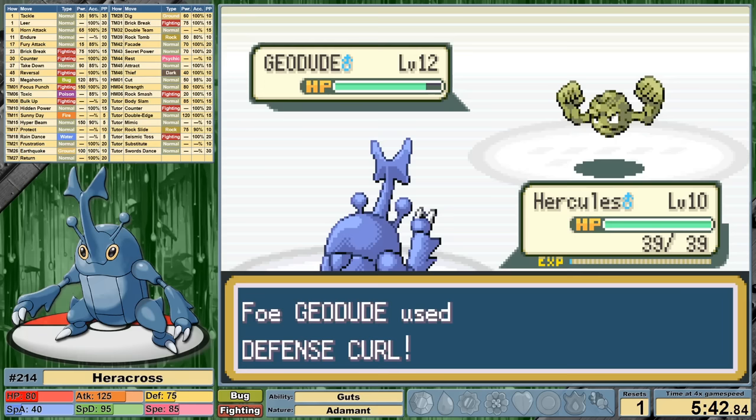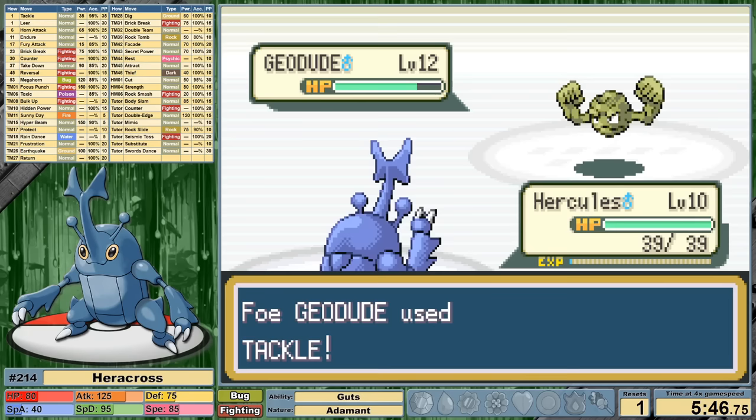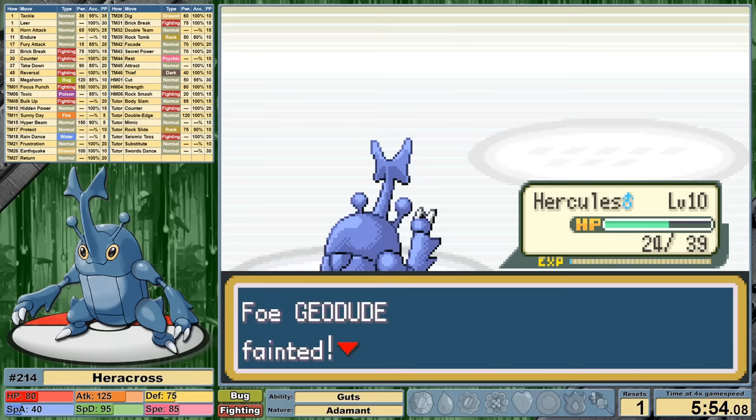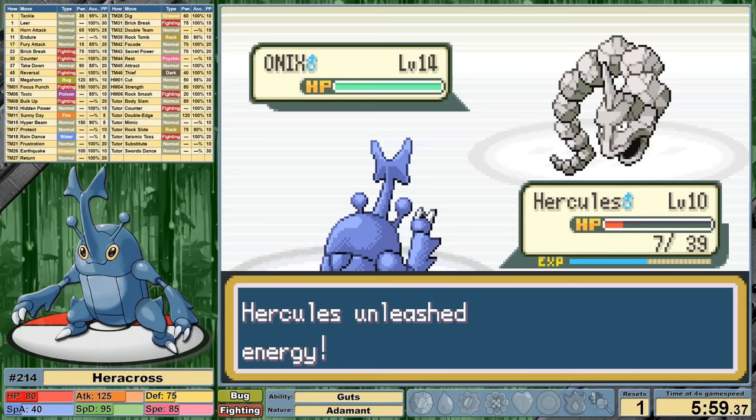There were a lot of changes made to Bide over the first generations, and I found some conflicting literature. I thought it still bypassed accuracy checks, but in Gen 2 they changed that, giving Bide a chance to miss — similar to other damage reflection moves like Counter or Mirror Coat. Speedrunner0218 pointed this out to me, leaning on his suffering from playing his Wobbuffet vs. Shedinja race in Leaf Green. If you're looking for more Pokemon content, check out his channel — I'll leave a link in the description.